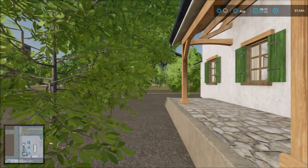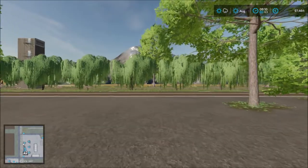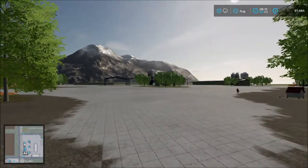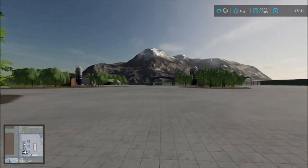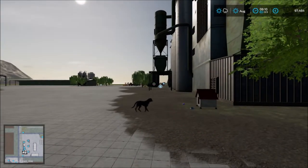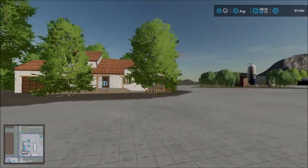We start off at the main house. Here we can see the farm in the distance — the farm area, the silo and everything. So here we have the farmyard, the main house. It's a large farmyard. We have the silo here and some parking sheds around the map and the house.